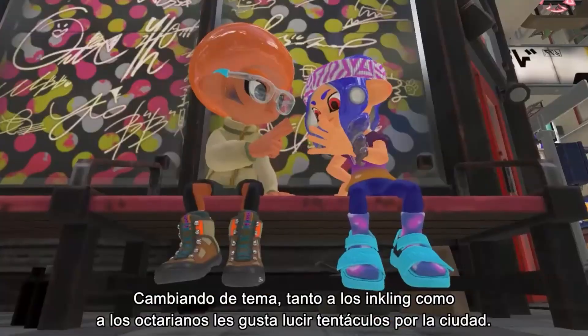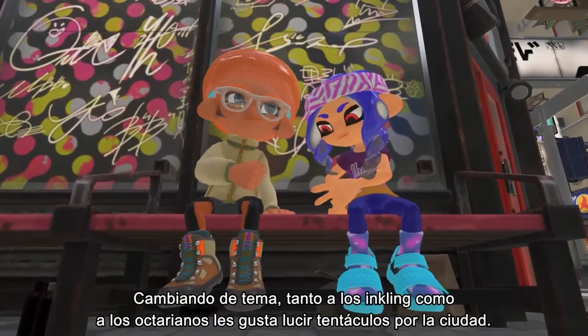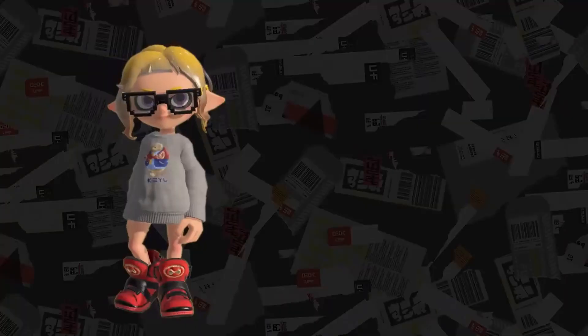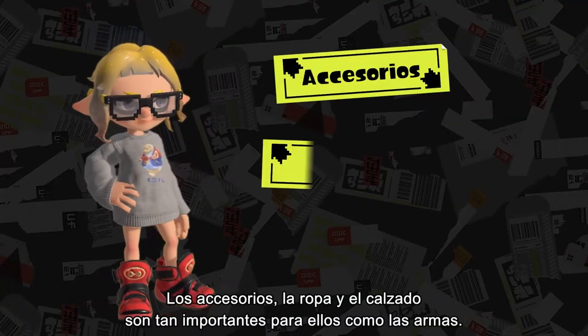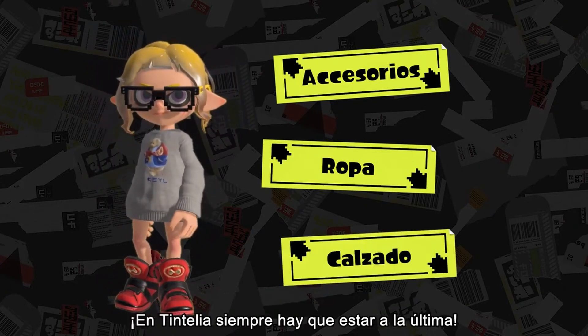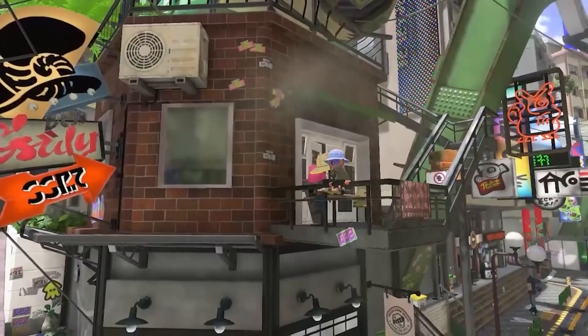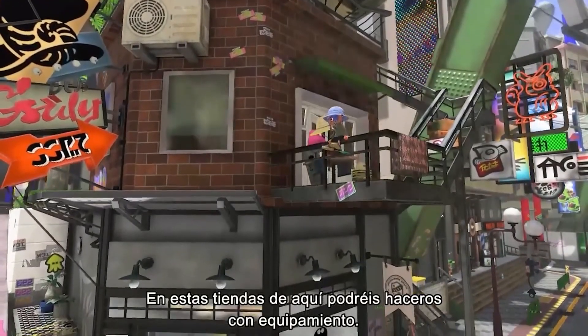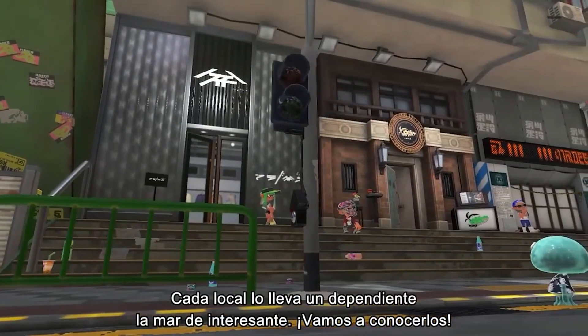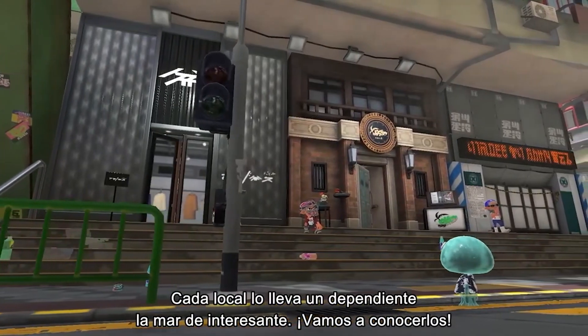The Inklings and Octolings walking around town are pretty savvy about their fashion. Things like headgear, clothing, and shoes are just as important as weapons to staying fresh in Splatsville. Gear can be obtained in the shops around here, each managed by an interesting shopkeeper.